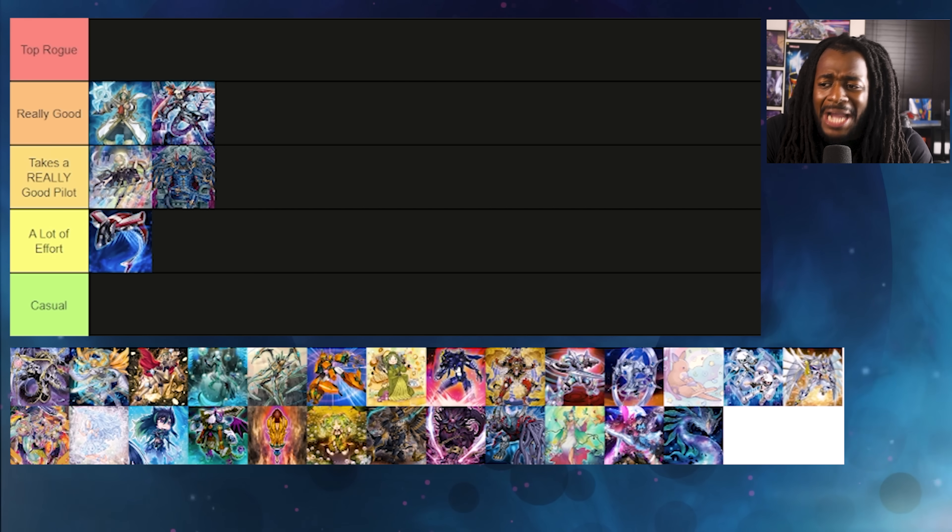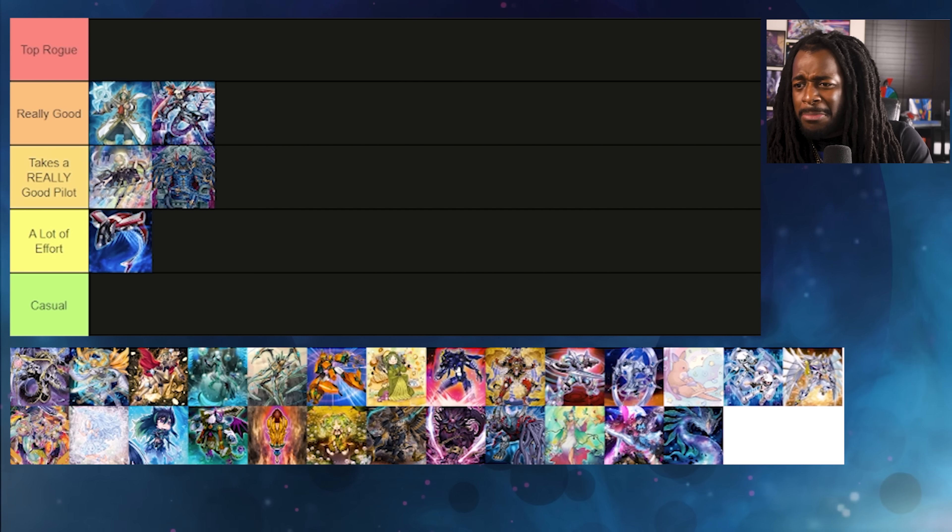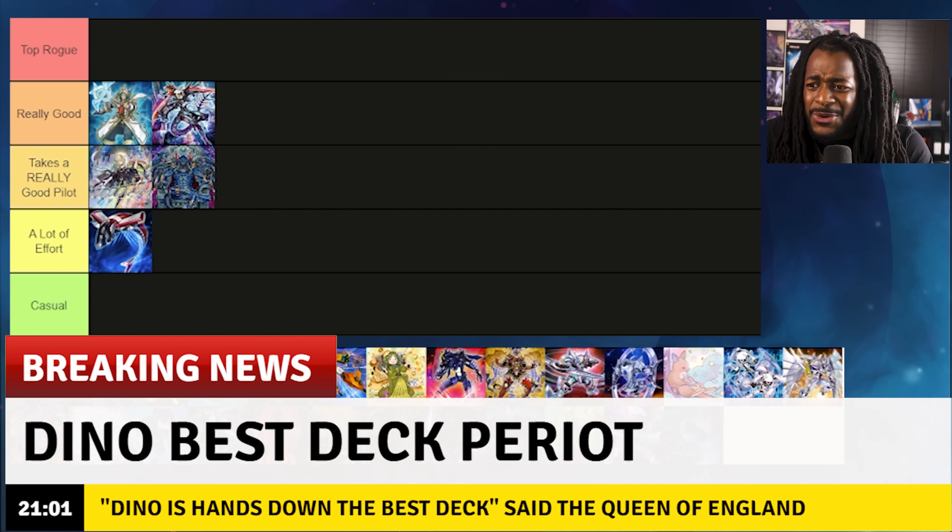We're approaching a format where you're going to need all the floodgates you can get, and having a walking floodgate as well as the ability to finish games fairly quickly feels pretty good. Dinos is the best deck in Yu-Gi-Oh, so it doesn't even need to be on a Rogue tier list.